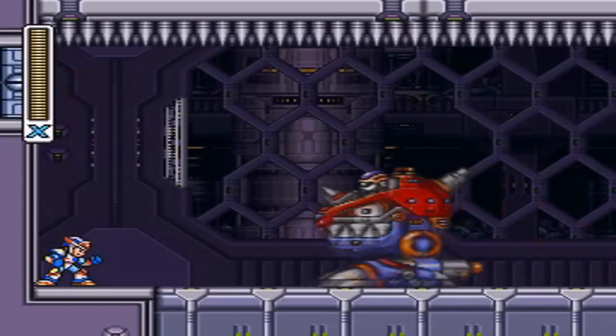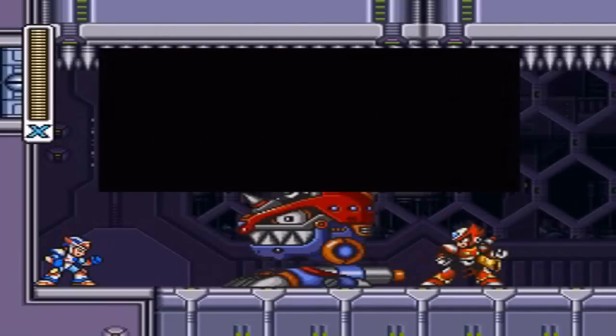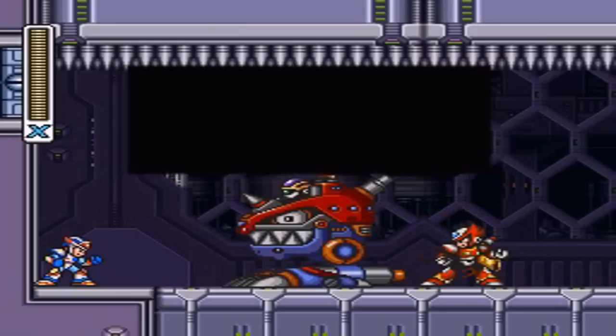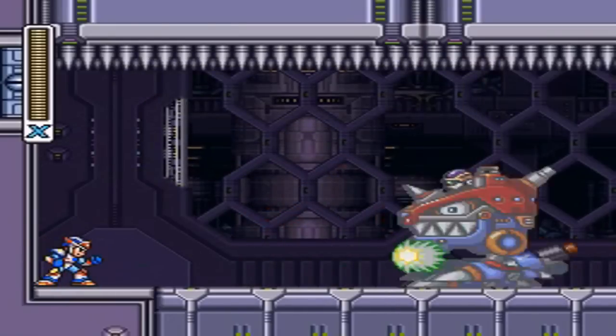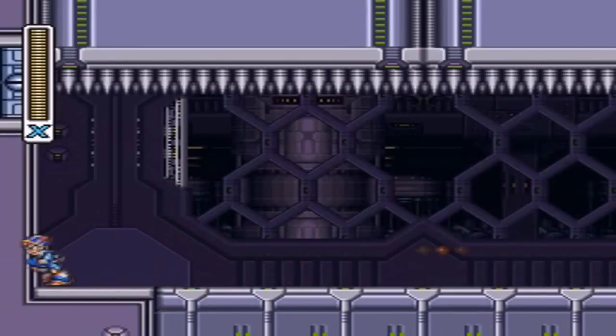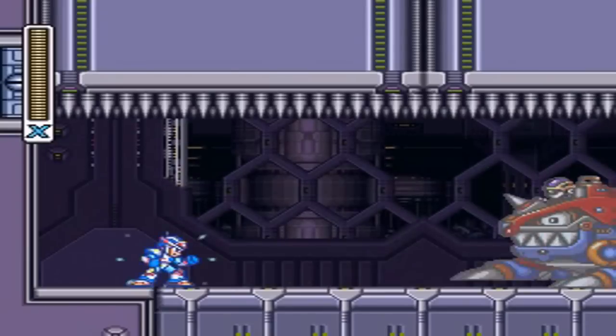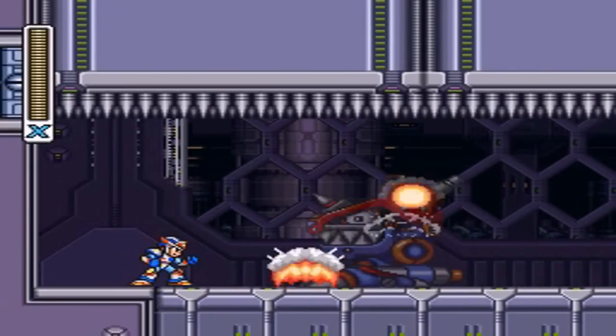Anyway, we have a mini-boss here, and there are two ways you can defeat it. I do it differently than I did in the Mega Man X3 no damage speedrun, because the way I'm doing it right here pretty much guarantees that you will get through it without taking a hit. It just takes a little bit longer. So just use this strategy and you will be fine. It's a really simple mini-boss, so don't worry about it.